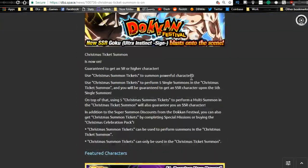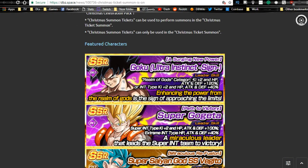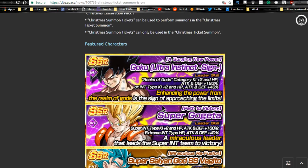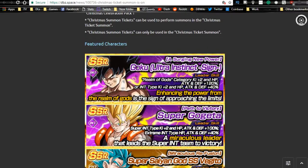The last thing is the banner itself, which is actually pretty hyped — I kind of like it. I did summons on the livestream last night, probably about halfway through. Little spoiler here: I did not get Ultra Instinct Goku or Super Gogeta, which were the two I really wanted, so I was very upset. I'm going to do one more set of multi-summons later today on the actual banner.